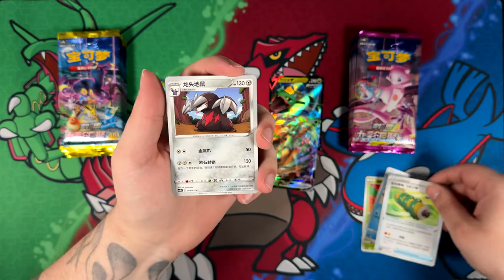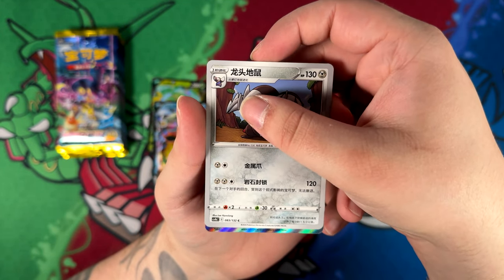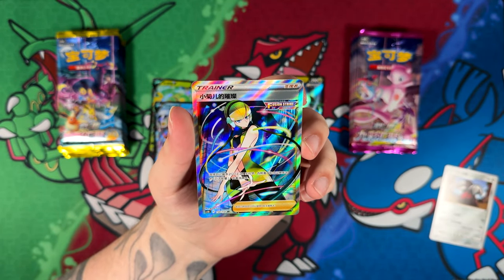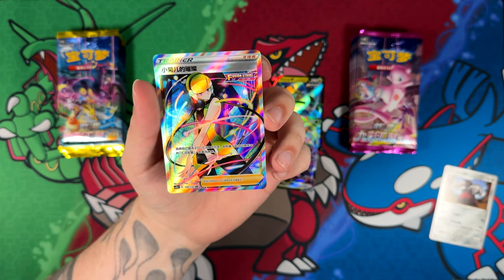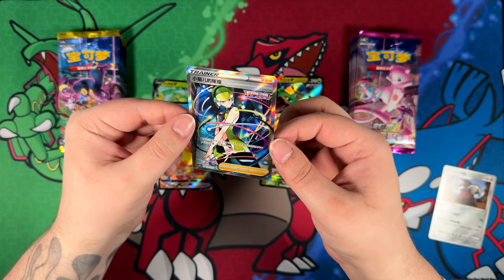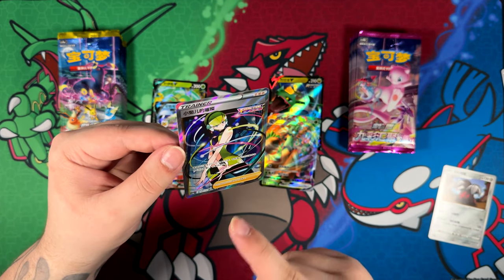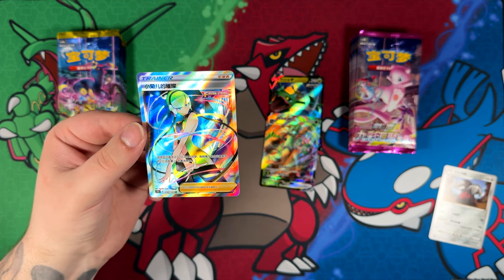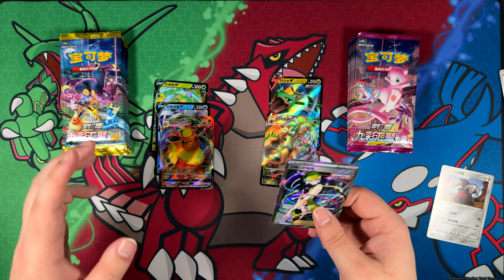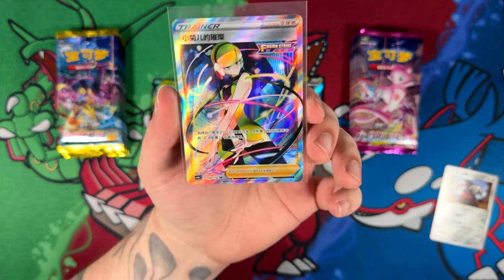So we have an item card - let's get a close up and see what kind of trainer we have here. We've got an Elesa's Sparkle! I've actually got the Japanese version of this one hanging up on my wall in front of me in a CGC 10, and now I do have the Chinese version too. That is super nice! The texture is exactly the same - this is actually perfect to illustrate the texture. I might do a video comparing the Japanese version. I am so unprepared, I do not have sleeves - hang on, we must sleeve up the Elesa!